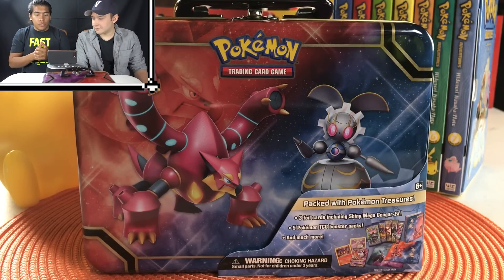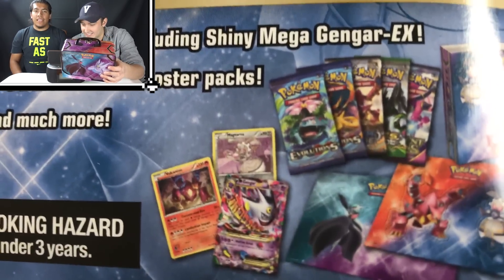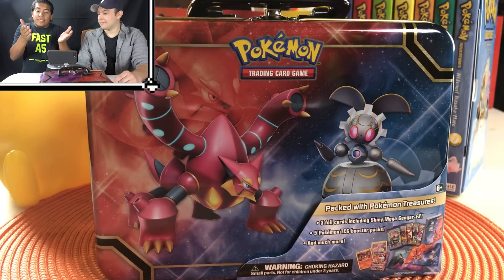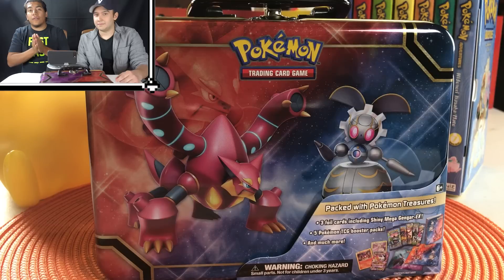We also have — what are the two promos or holos we have? Maguerna and Volcanion. They're awesome. I heard they're playable. This is worth it for me just to buy even for just the promos itself.